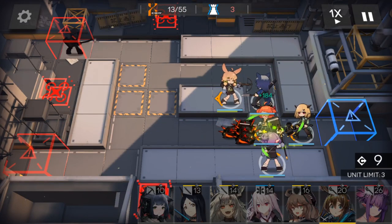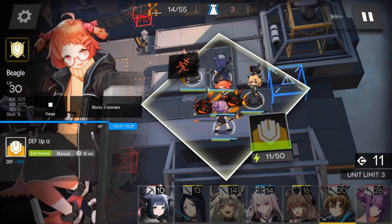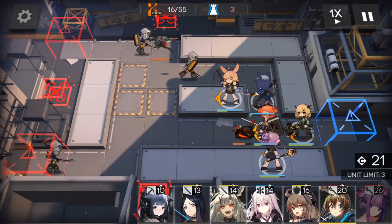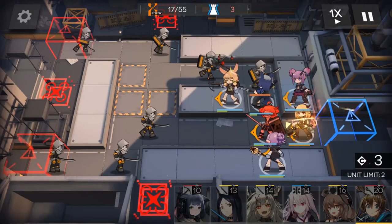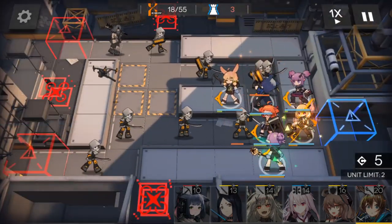I need to deploy a defender unit to block enemies from going to my base. When you look at your unit it will tell you how many enemies you can block — for example, Beagle can block 3 enemies. If I'm not able to kill enemies in time, as soon as the 4th enemy arrives it will go through her. That's why you need to place units next to each other so they can cover for each other — Beagle can block 3 but Fang can only block 2.